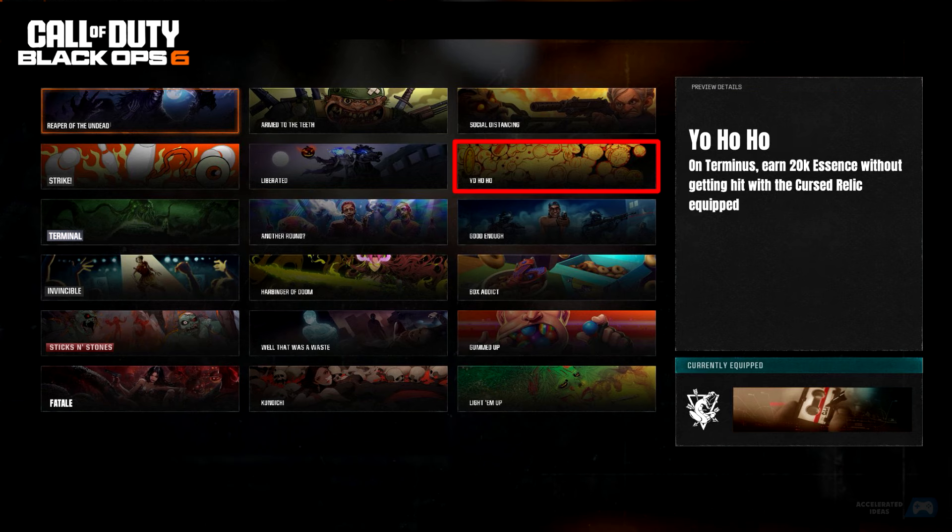Yo Ho Ho! On Terminus: Earn 20k Essence without getting hit with the Cursed Relic equipped.